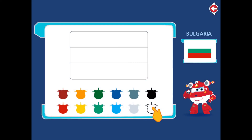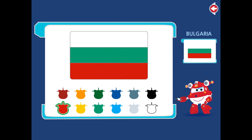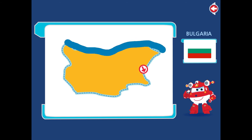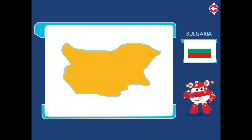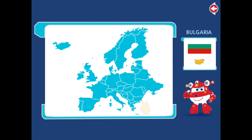Paint the country's flag following the model. Follow the country's outline with your finger. Touch the continent where the country belongs. Europe. Drag the country to its place in the continent.